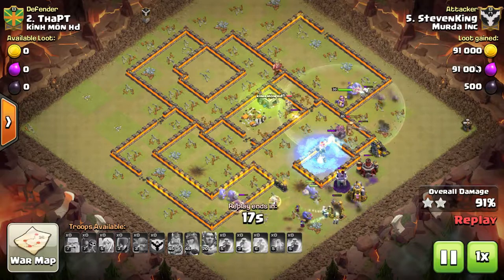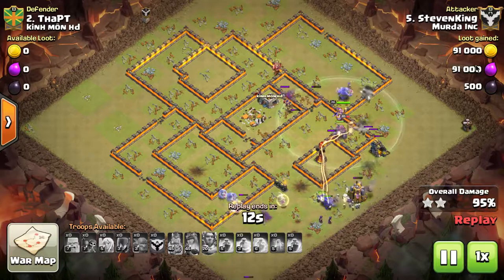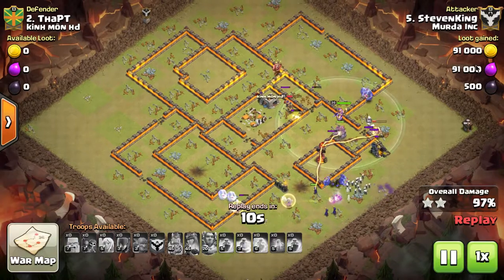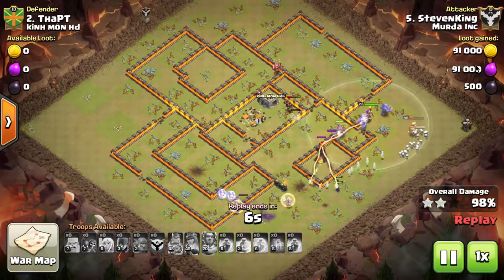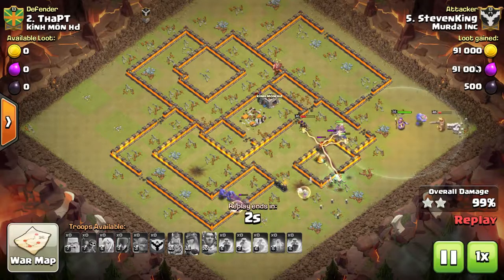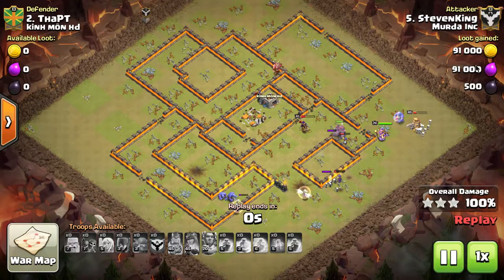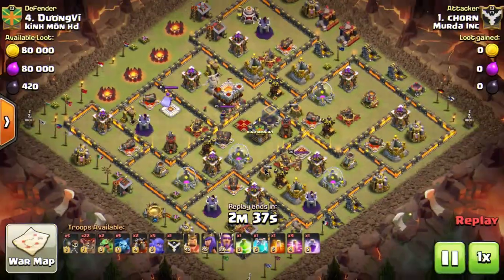That's just the mentality of an elite player — 99.9 percent is a fail. So wow, but I get it. I talked my way all the way through that one; that was Stephen King — could be the author, or could be this excellent attacker who just smoked that town hall ten. You're going to see a lot of dip attacks, and every clan does it. Every war recap video I have, there's going to be a dip attack.